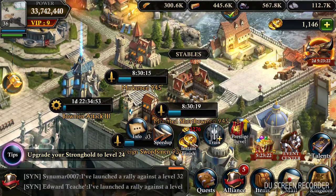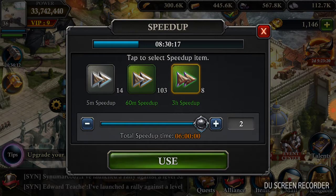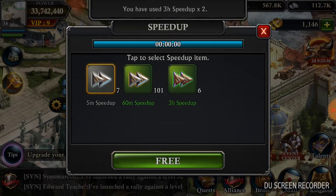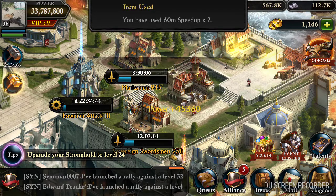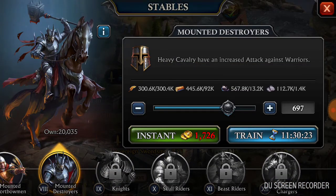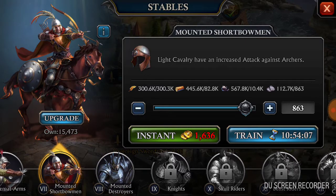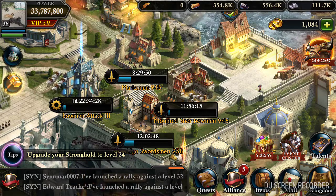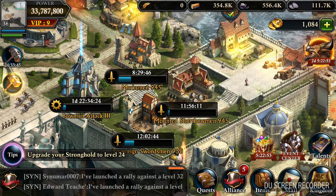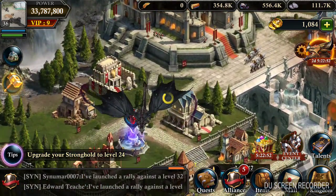I like my cavalry, so I'm gonna speed up my cavalry. As of right now, with everything I can do, I can actually build 945. I'll just use the gold to build the extra ones. But with that, it's a 12-hour build — it's still not bad.